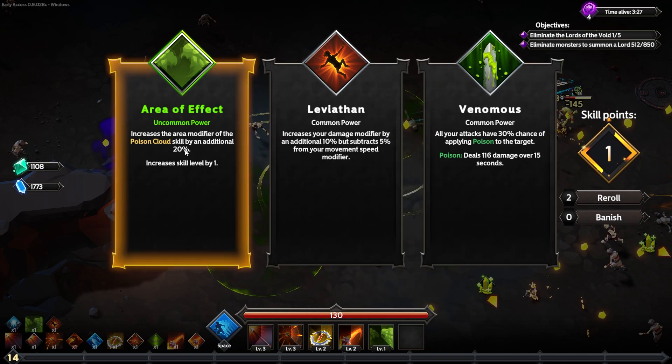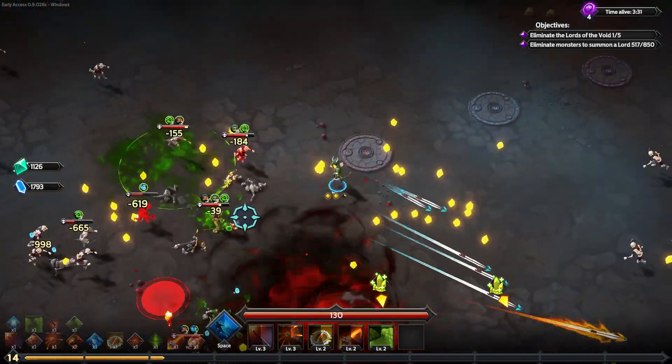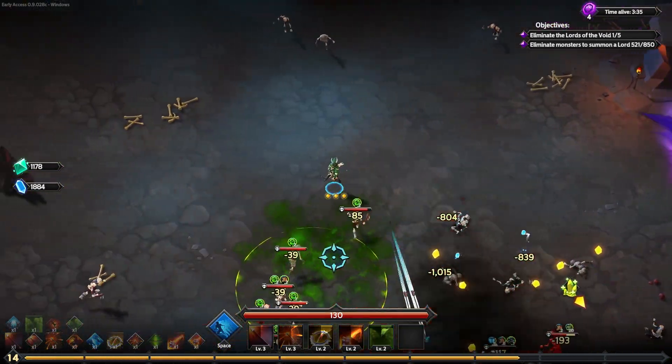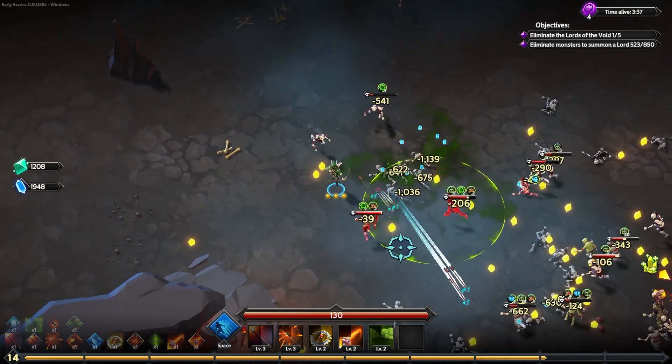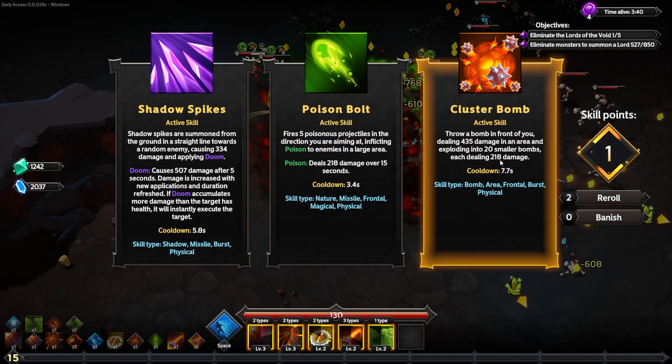I'm going to increase the area modifier of the poison cloud by 20% — what if I can get my poison things to cover the entire world? The first area of effect upgrade is fairly noticeable — that's a very large poison field. That could be useful; I could ignore shooting and let that take them out for me.